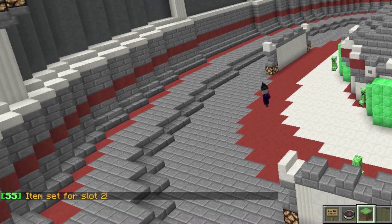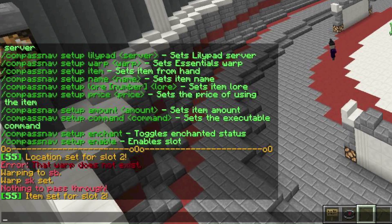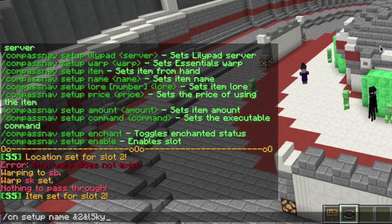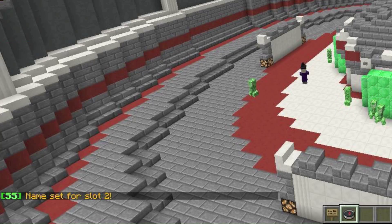Next, do slash cn setup name to name the item. Name is what the item will be called in the GUI, such as 'hub'. It also supports color codes. I'm going to name mine — using the green color code — 'Skyblock'. I click enter and it says 'name set for slot 2'.